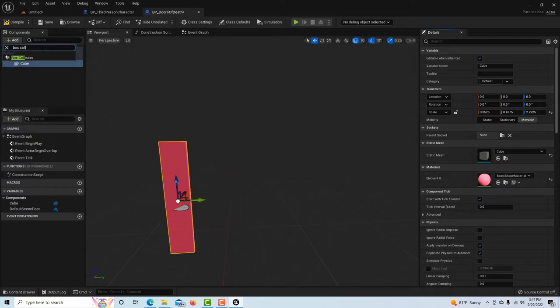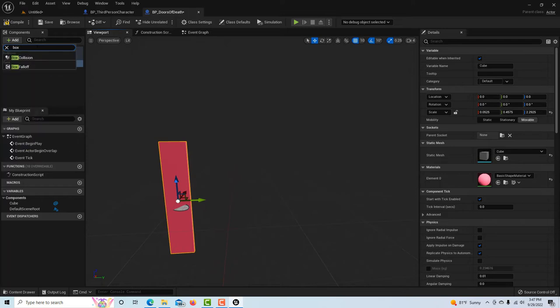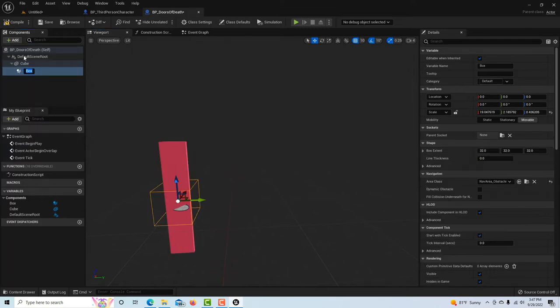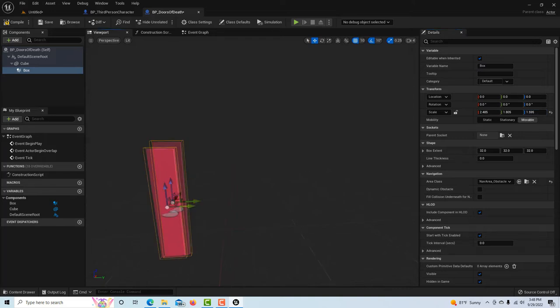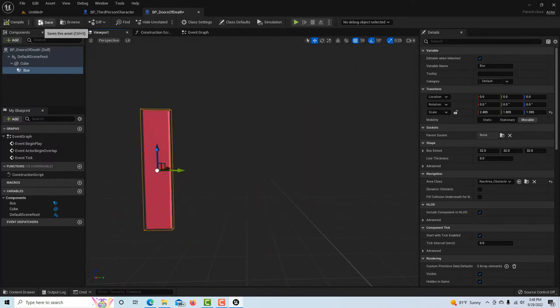Once our door shape is made, we're going to add a Box Collision — search for Box Collision and double-click it. Resize the box so it's roughly the size of the door but just a little bit outside the door's boundaries. For this game we actually want it close to the door but just outside of it. Hit Alt to orbit and check it, then compile and save.